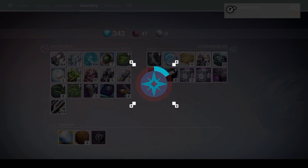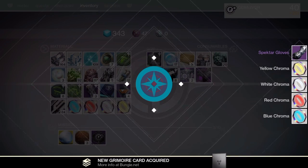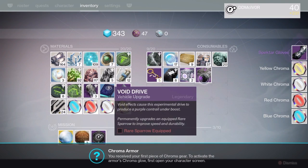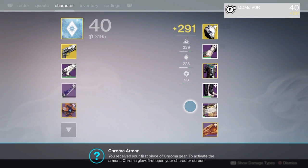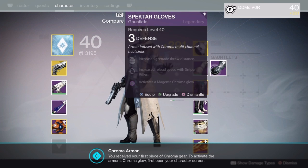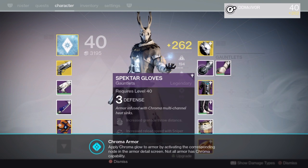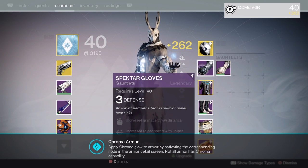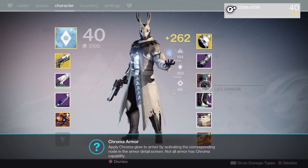So let's open this up. Whoa! Spectral gloves. Yellow chroma, white chroma, red chroma, blue chroma — chroma armor. You'll see your first piece of chroma gear to activate the chroma — the armor's chroma glow first. Open your character screen. Spectral gloves, it's Defense 3! Apply chroma glow to armor by activating the corresponding node in the armor detail section. Not all armor has chroma capability.